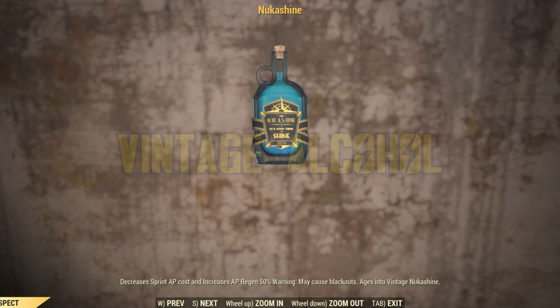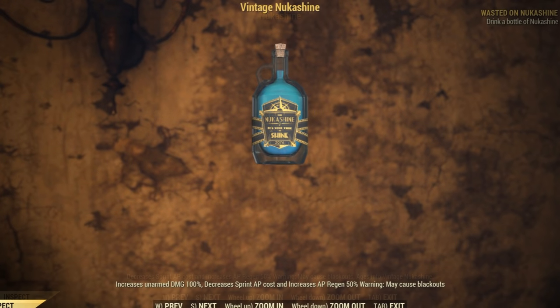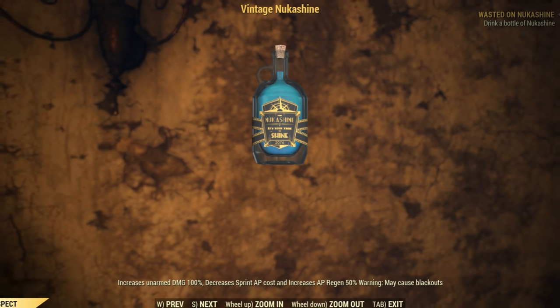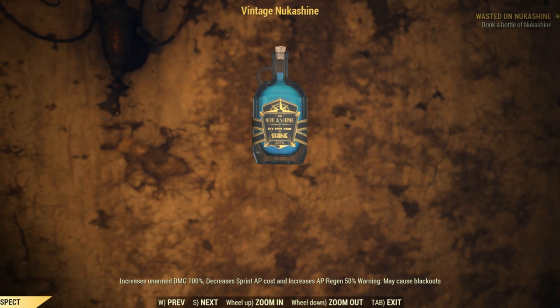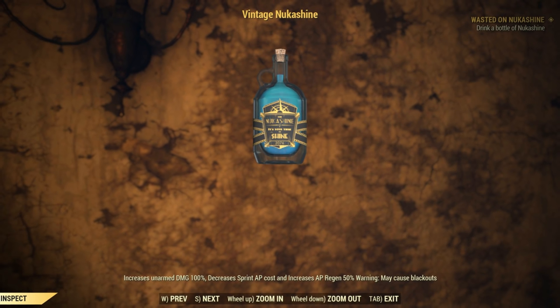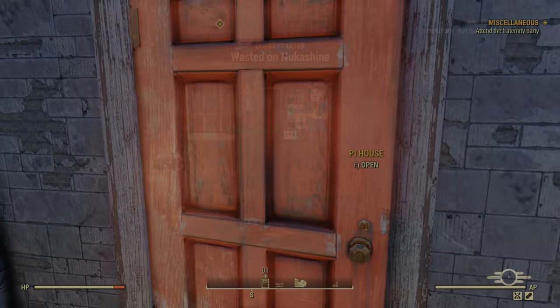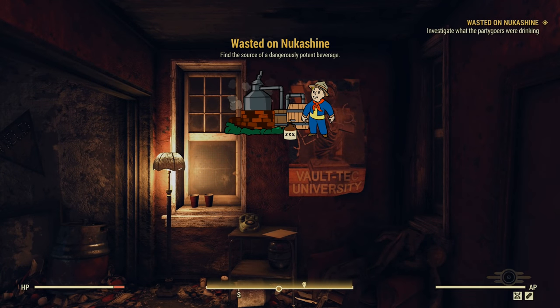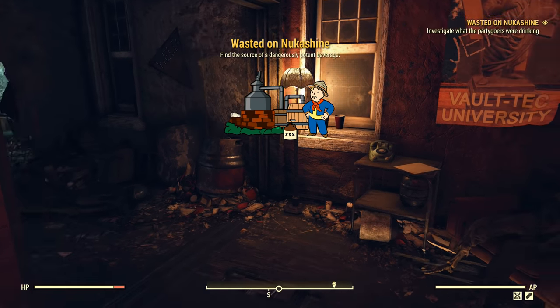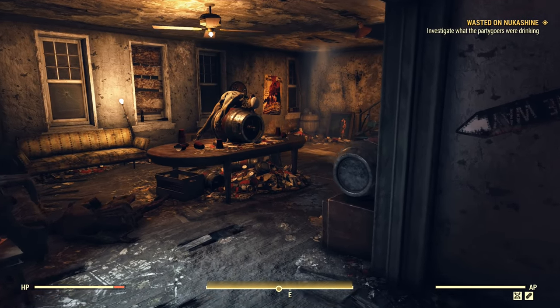With new recipes like Nukashine, you can make a vintage version by allowing it to ferment for longer, boosting the effects dramatically. Nukashine can go from buffing your AP regeneration to doubling your unarmed damage on top of that, for example. In order to get new special drink recipes, you'll need to complete Wasted on Nukashine and then wait until the daily quests start cycling — likely the next day after you finish the quest. You will have the Nukashine recipe right off the bat, though.